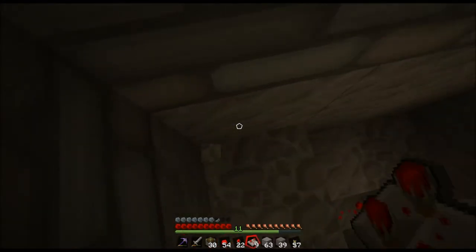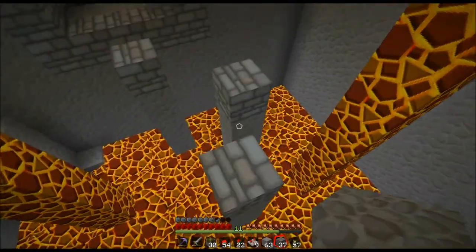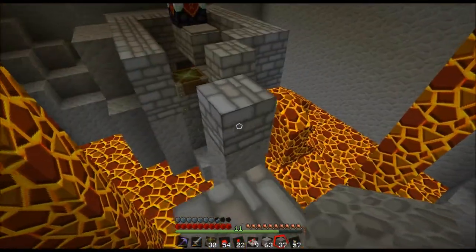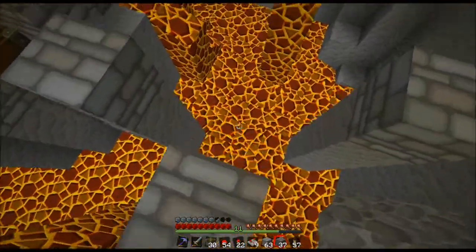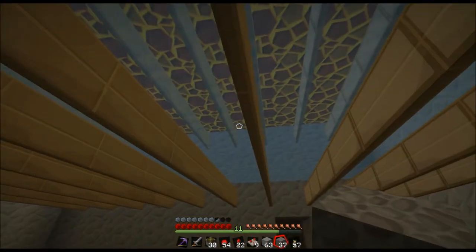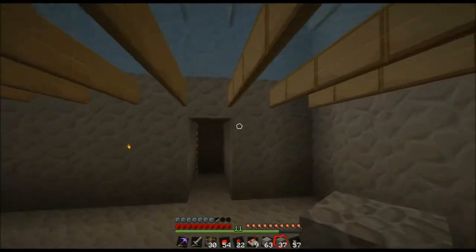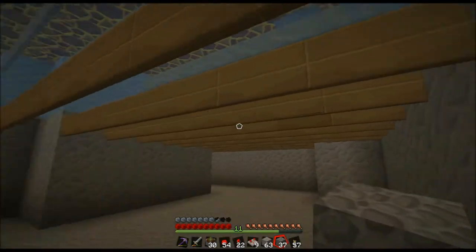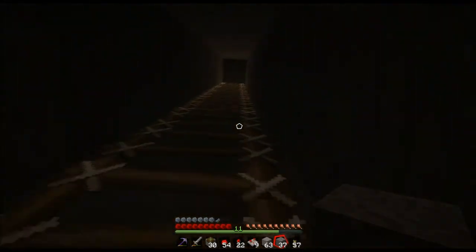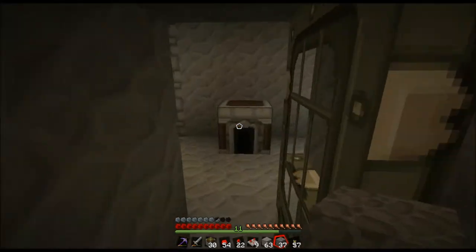I figured it'd be kind of cool to make it look like it's just in a lake of lava — you have to navigate this cool little jumping pattern. And if you happen to fall, it looks like you're going to die, but I actually just made it a couple layers deep with water breaks and signs so you can just climb back up to the top.